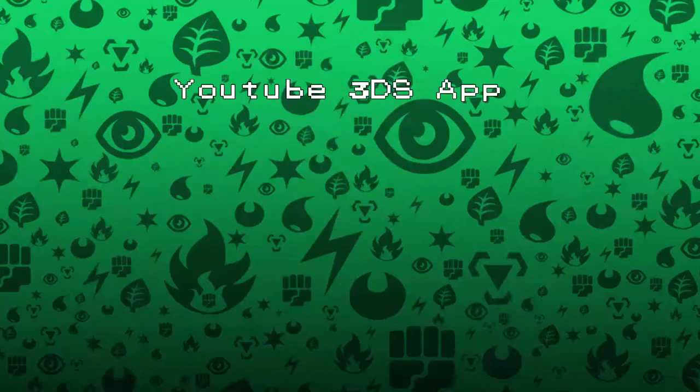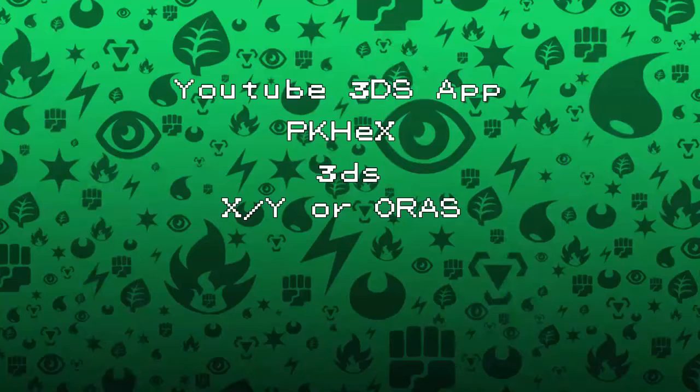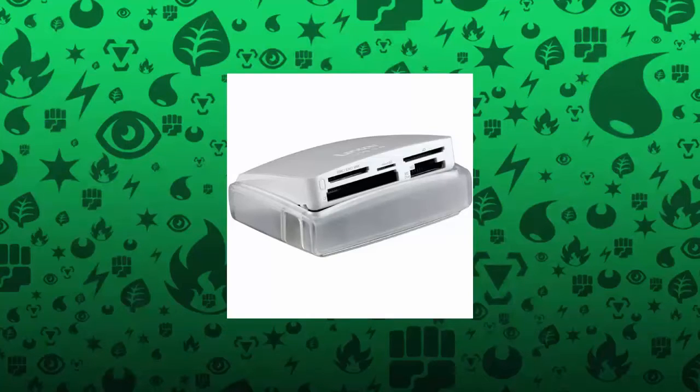So let me tell you the things you're going to need. You're going to need the YouTube app on your 3DS. You're going to need PKHex. You're going to need a 3DS, of course. You're also going to need a copy of the Pokemon game that you want to hack. And you're also going to need a card reader — some way that your computer will be able to read your SD card. They do sell card readers at Best Buy.